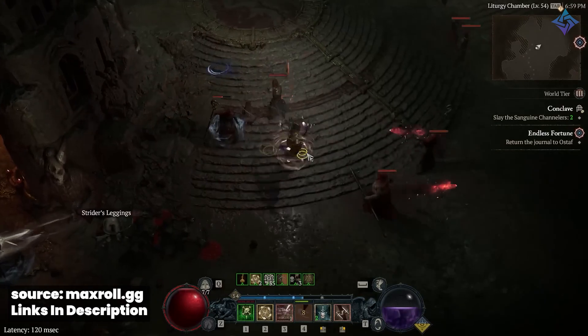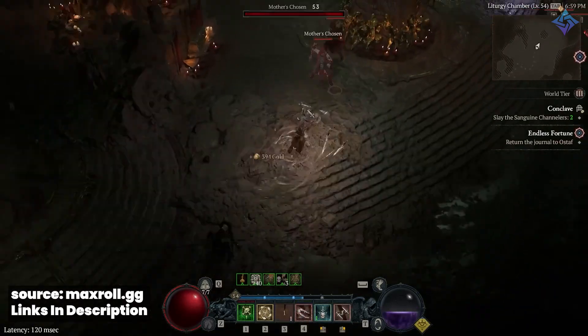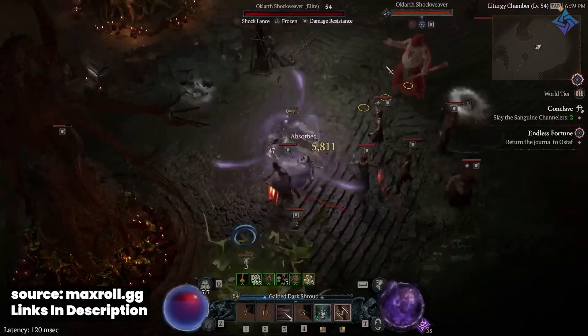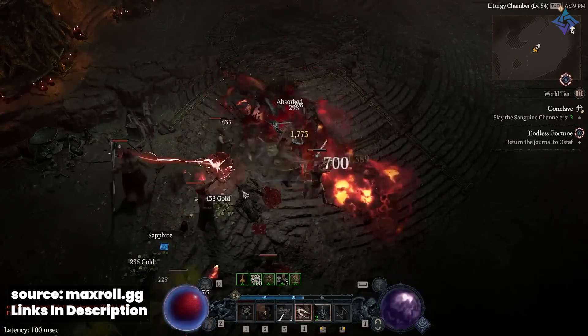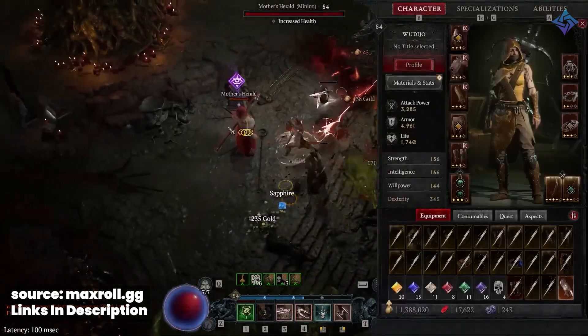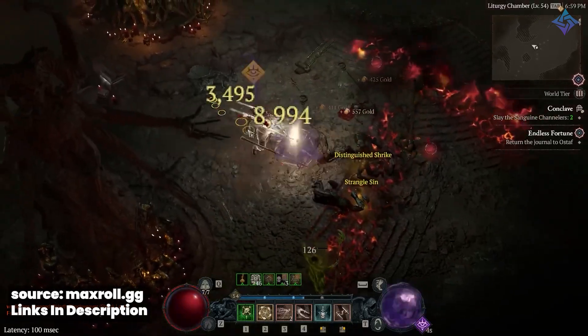Next up is the Rogue. We have the Twisting Blade Rogue or the Barrage Rogue — either one should be perfectly fine. Twisting Blade will probably get a small nerf but I don't foresee it completely falling off, and Barrage Rogue is the same way. It might get toned down a little but should be a safe bet regardless.